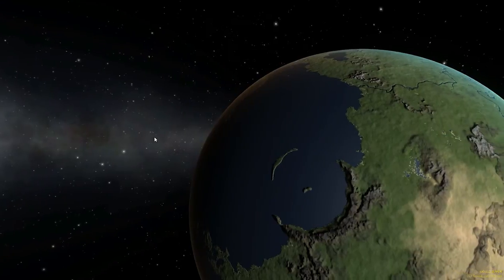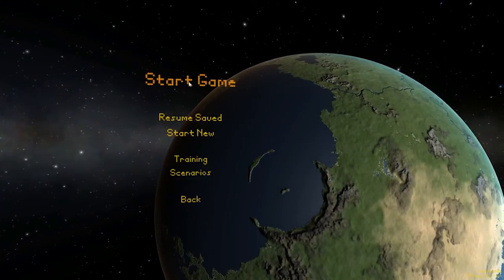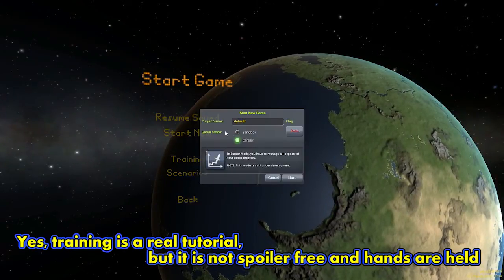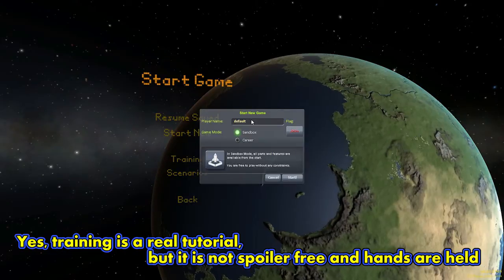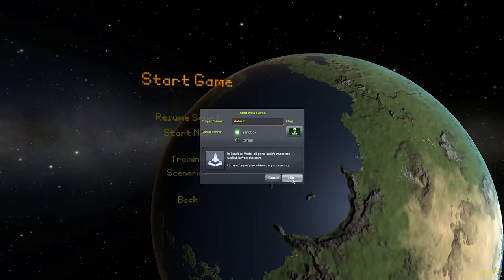Tip number 5 is to play in the sandbox. Like all kids know, the sandbox is where you have the most fun. So when you are presented with the options to start new, do a training, or scenarios, I recommend going with start new, changing it to sandbox, naming it however you want, picking your flag — we're going to go with squad — and hitting start.